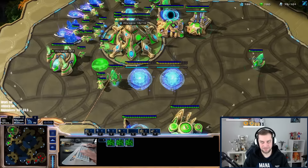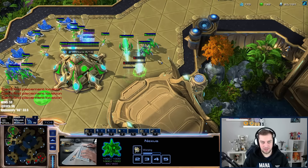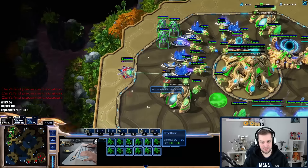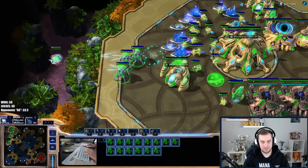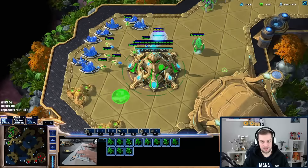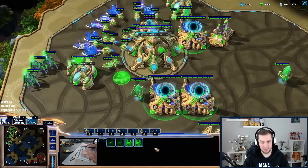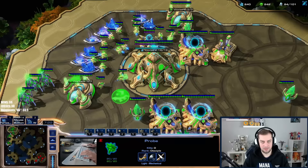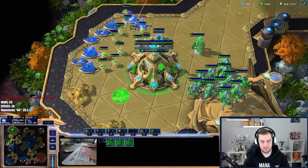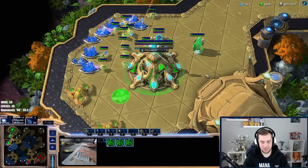I'm fine playing from far behind and seeing where it takes us. If you want to get a stance, that's not going to work. We have blink now, so we can even try to snipe that thing. I'd like to get up to eight gateways, constantly chrono-boosting upgrades. We need a fourth — not much is happening now because we're both unsure about our positions, and I don't have the scouting possibilities.